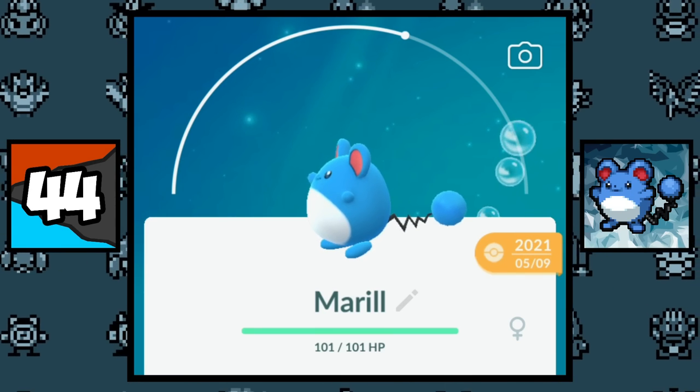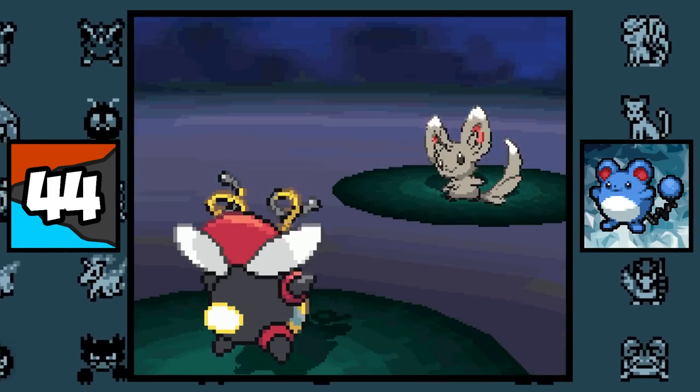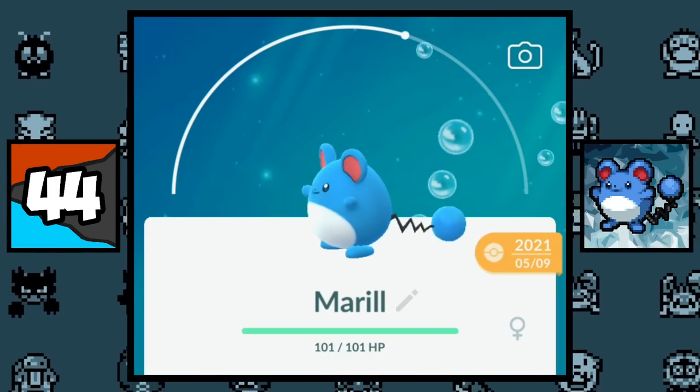If you've never noticed, both Marill and Azumarill's tails can glow. But funny enough, they can't learn the move Tail Glow, which is weird because they're literally doing it.